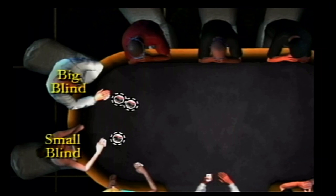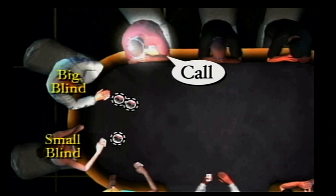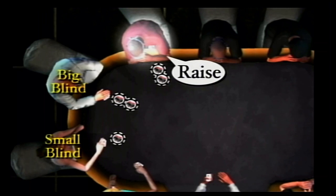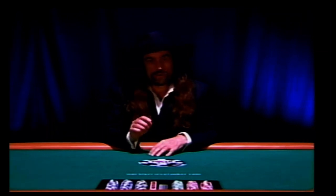Once the blinds are posted, the player to the right of the blinds has a decision to make. If he wants to stay in the hand, he can call, which is to match the amount of the big blind. If he's got a strong hand, he can raise. Raising is putting in more chips than the previous bettor, or in this case, the big blind. Whenever you raise, your new bet is the amount other players now have to call.